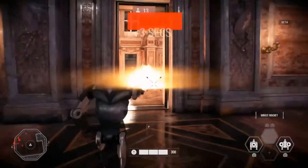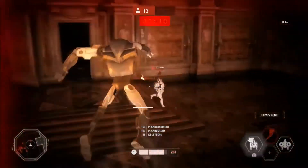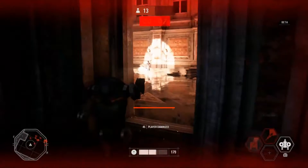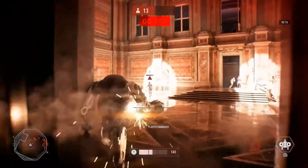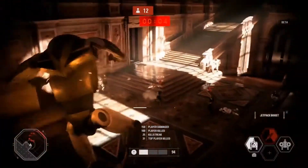You'll also be able to play as the B2 rocket droid. The rocket droid has wrist rockets, as you can imagine, and he also has jump dashes that he can do either horizontally or vertically to give him more agile gameplay — to come at players from unsuspecting angles or just be very quick on the battlefield.